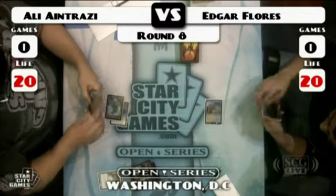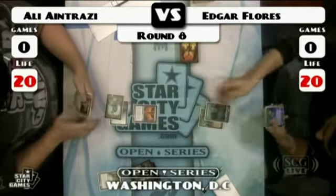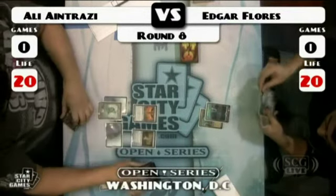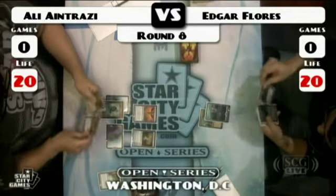What a brew. Thrummingbird will be a turn-two play for Antrazzi. Flores' turn one is a Colonnade, turn two Island, go. Ali Antrazzi plays an Island, plays an Enclave Cryptologist, then comes in with a Thrummingbird — seems like a good idea.